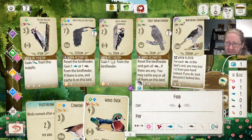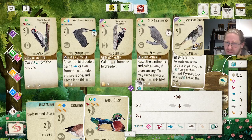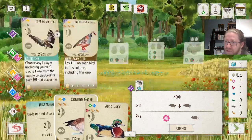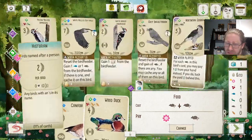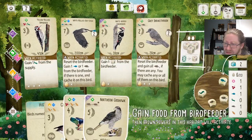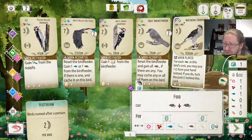Do we spend Nectar on it since we are losing the Nectar if we don't? I think we are doing that. Or we could spend Nectar for an additional egg. Let's tuck instead — tuck the Wood Duck and something like the goose.